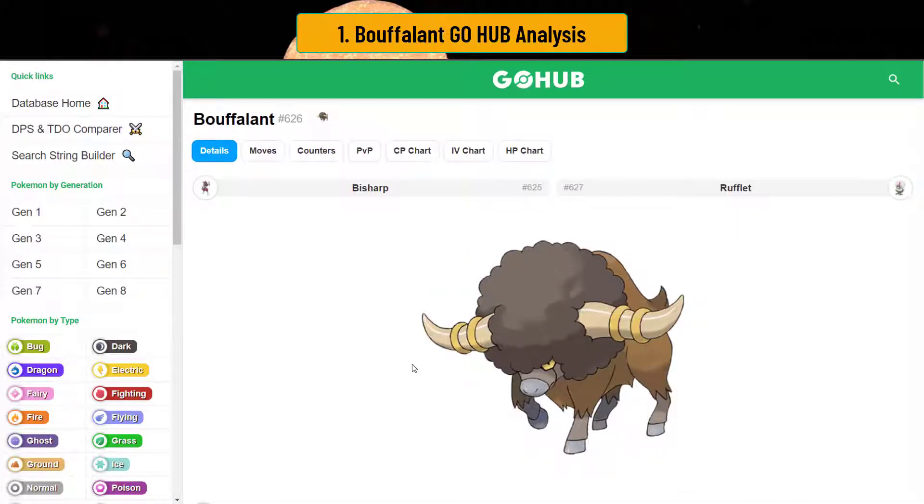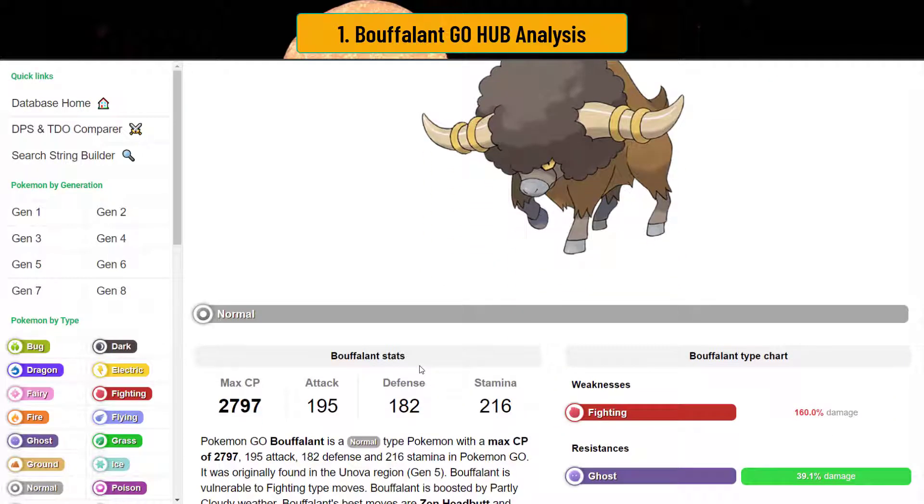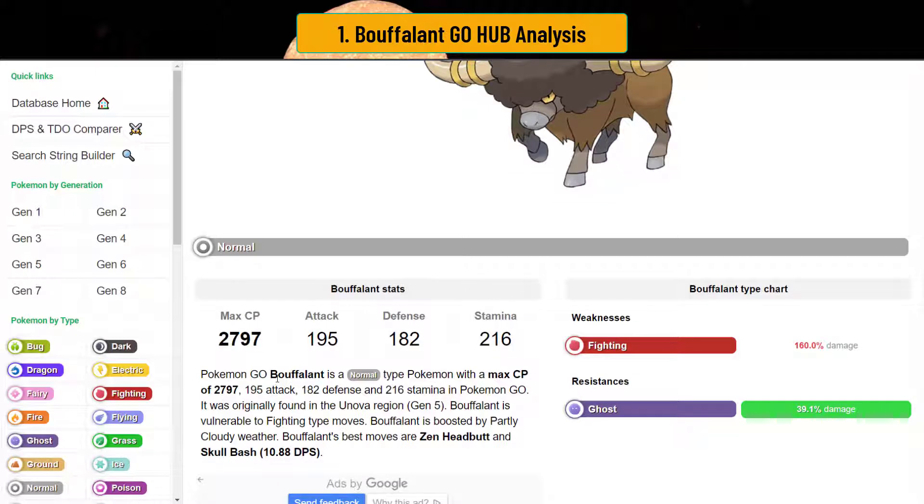Buffalant is one of those weird regional Pokémon that you can only get in, I think, New York. So if you were able to get one, that's awesome. The thing about Buffalant is that it's really interesting because it maxes out so high — it maxes out at 2797 CP, so it's pretty high level when you power it up.